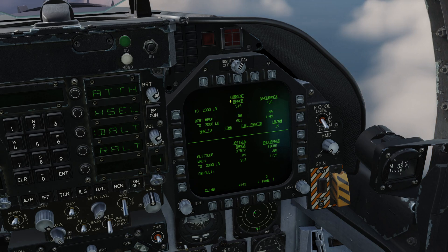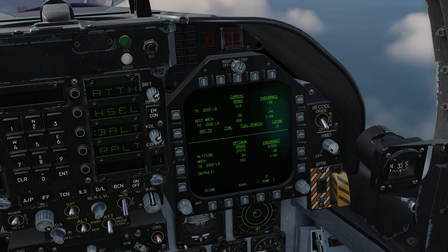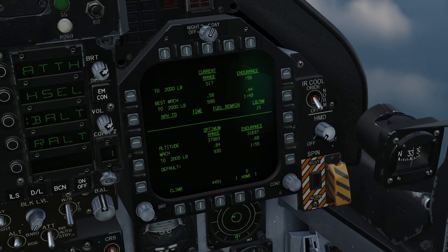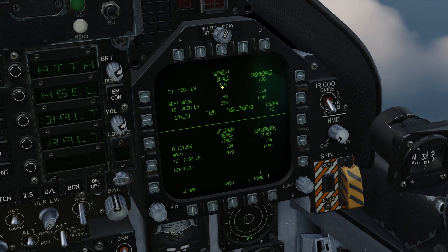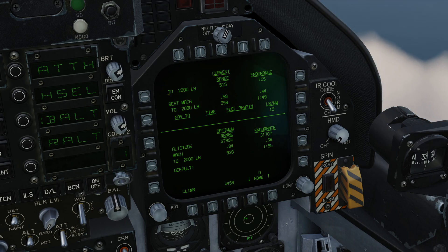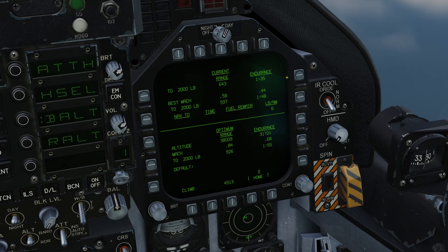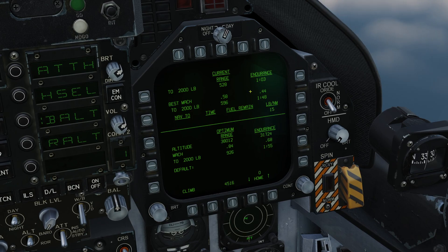The top half, the current half, is based on current altitude. Looking at my HUD, we're currently Angels 12. At that altitude, it's telling me I can fly 516 nautical miles until we have 2,000 pounds of fuel left, and that will take 55 minutes. If I reduce my throttle setting, you can see all these numbers start to change — current throttle setting, current altitude, that's my range and how long I can fly for.